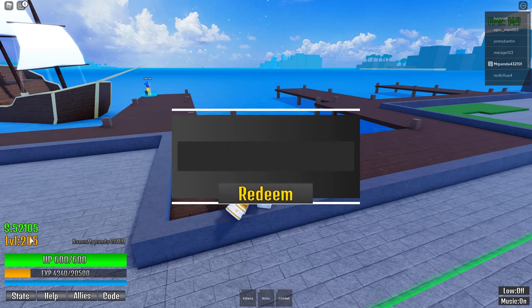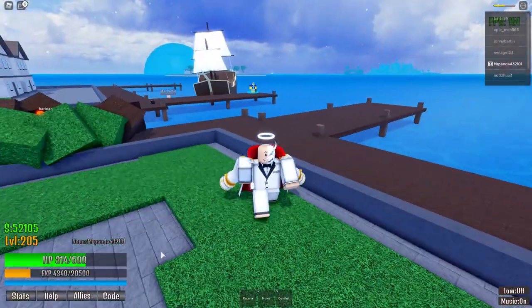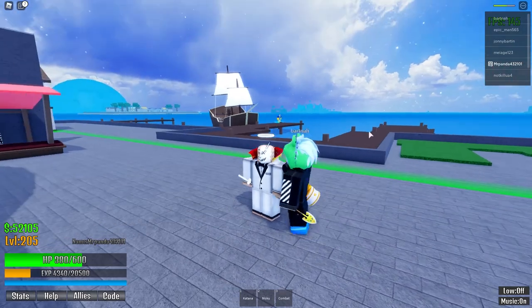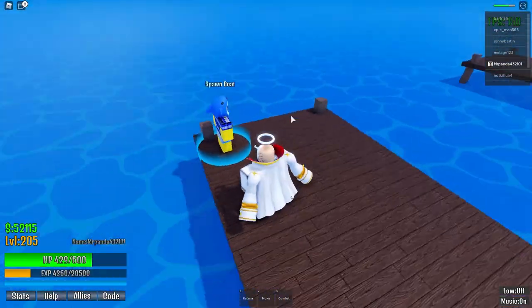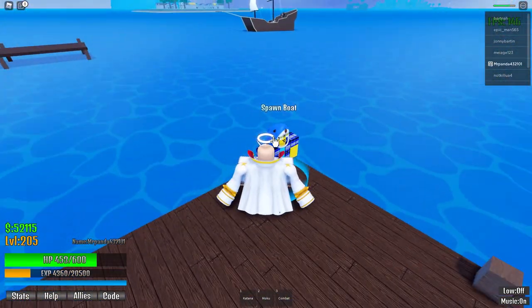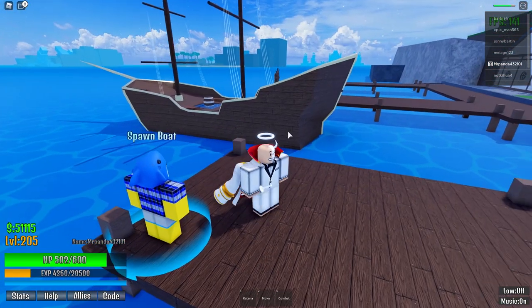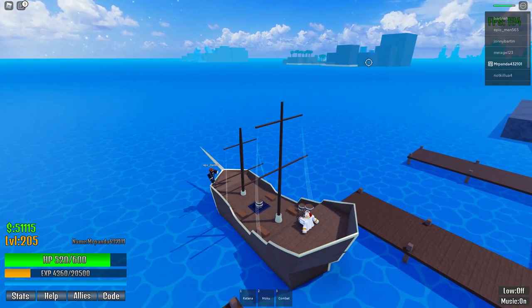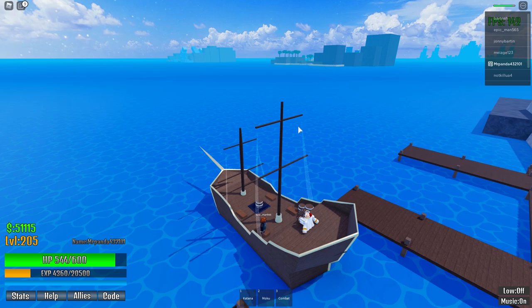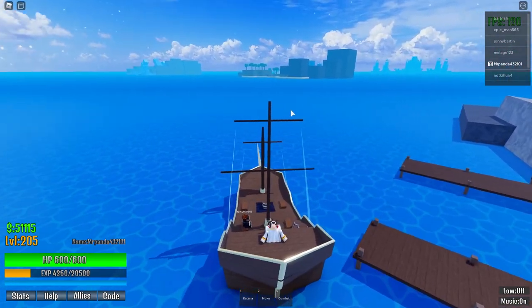Press Redeem and you should get money. In total you should have about 60k after entering all the codes. Then go get yourself a katana — come over here to the spawn boat guy at the docks, click on them, and buy the pirate ship for 1000. Jump onto it, sit in the seat, and head over to that island. If you can't see it, go into your graphics settings, turn it to manual, and increase the quality.